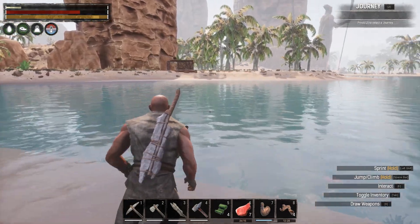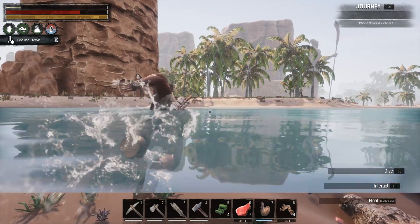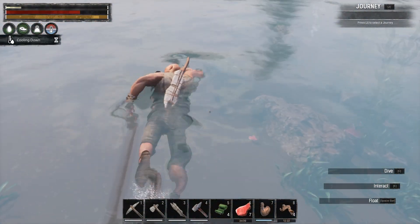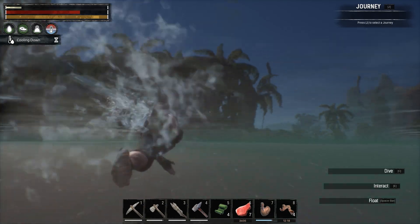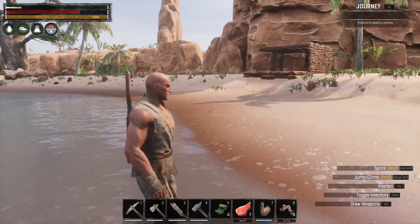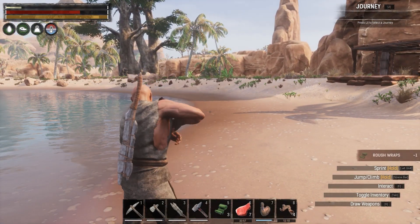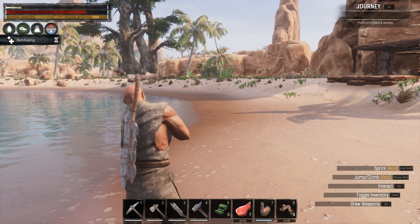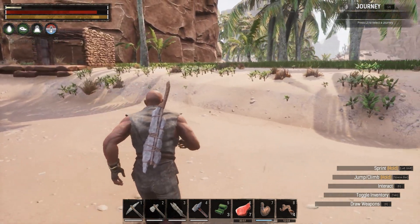These are shellbacks — I killed little ones earlier, but this is a big one. We're swimming — how do you swim down? Dive: C, interact: E, float: Space. Oh that makes sense, I'm into it. I'm still not healed up — can we do another bandage? Oh yeah, we are bandaging. Okay, that'll heal us up to the top.